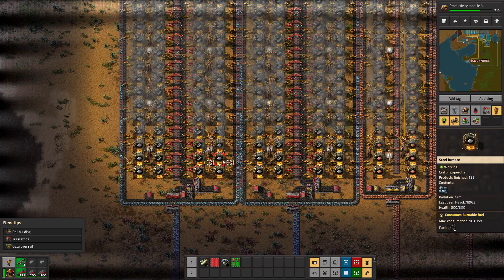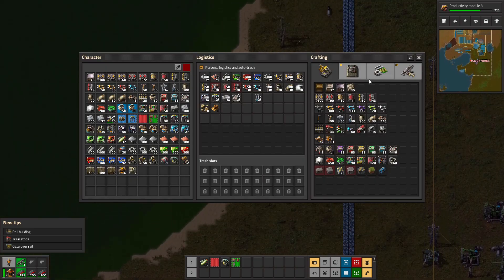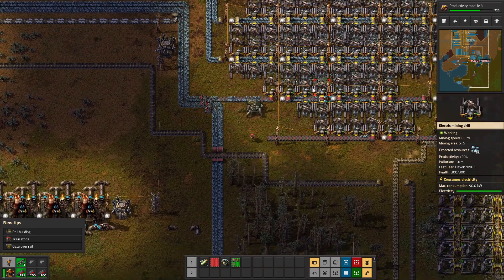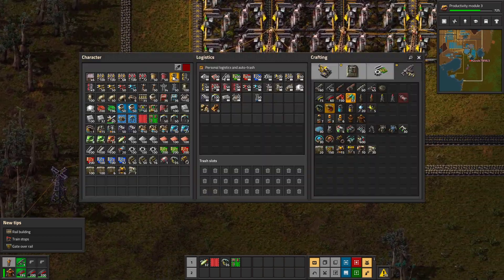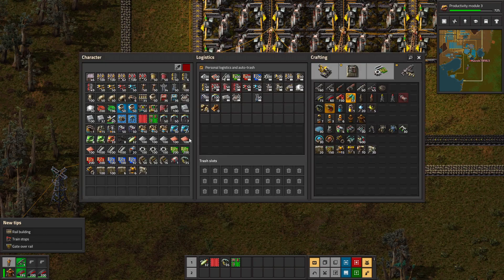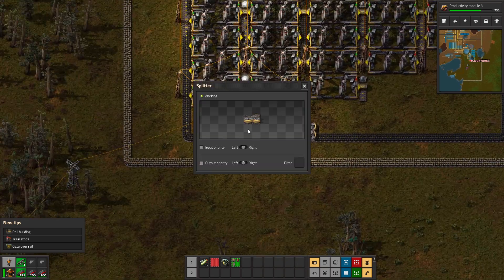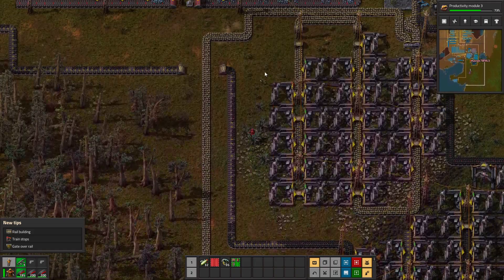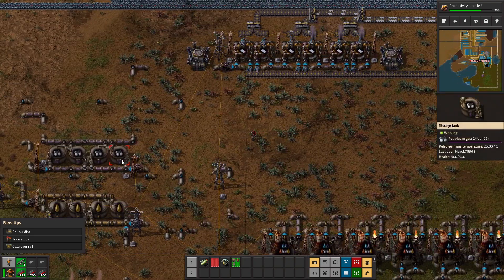That should certainly help the steel output - still not going to be enough, but it's better than before. The increase in steel production means electric furnaces should be getting pumped out regularly, which means science should be back to moving at a decent pace. Why do I not have enough coal right here? That would be a super simple fix - just split that.